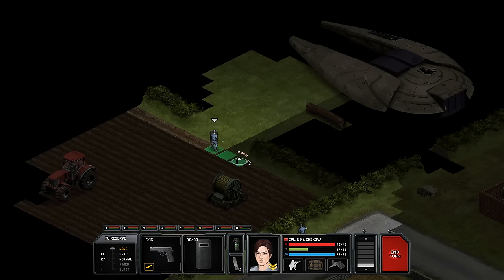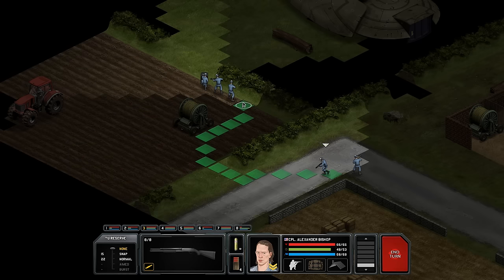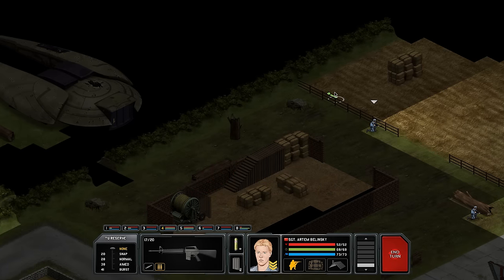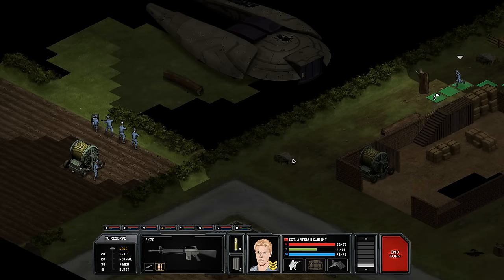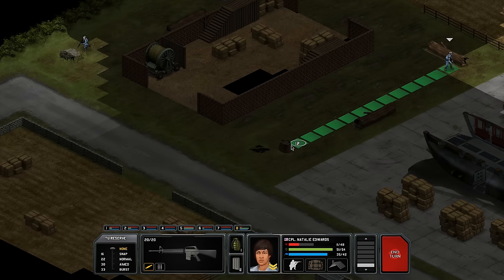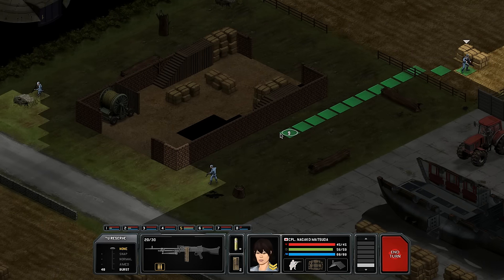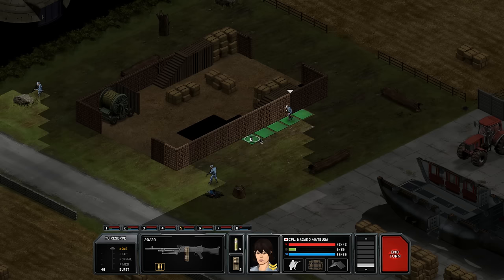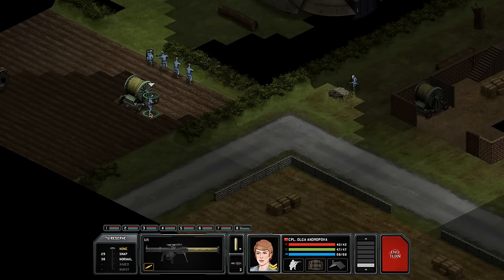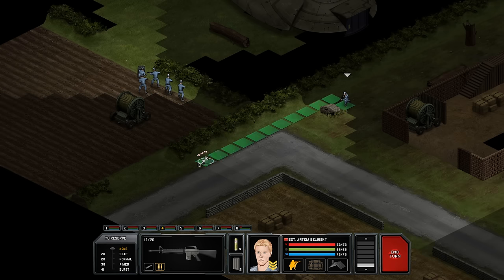Oh, there's a ship right there. Okay, we're not going to engage immediately — we're just going to move all our troops here. Because there's usually always enemies in the ship, we're going to use our rocketeer to blast open the front door — so that's going to be fun. Hopefully that works out. The rocketeer should be fairly close so that when we get in front of the ship we can just blast it.